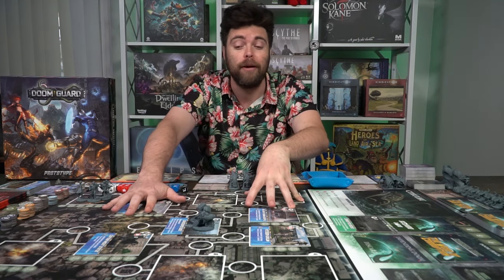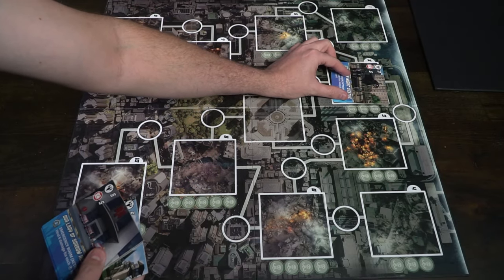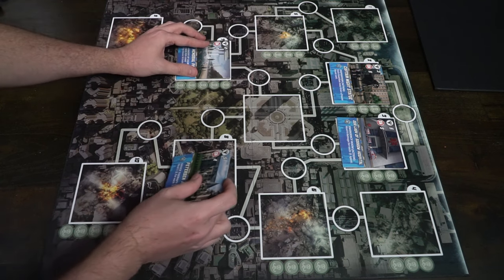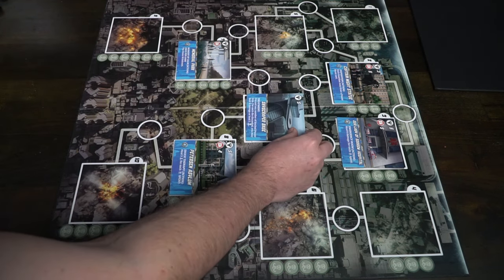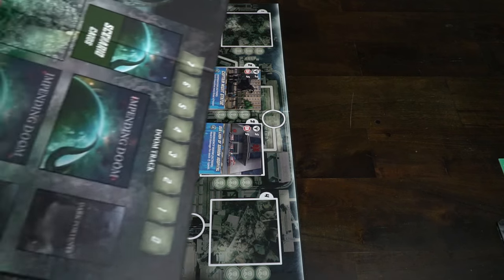While Doomguard might look intimidating at first, I'm going to explain how to set it up in a fairly simple manner. We'll start with the main game board — you'll take it, flip it over, and place it face up in front of all players, along with the board for the big bad you're playing against. Then take a random landmark for each location based on the number of players. In a two-player game, you'll set landmarks in spots 2, 3, 7, and 8.